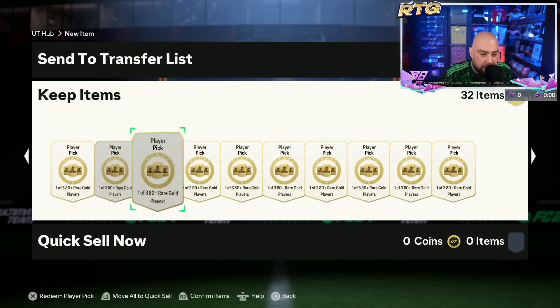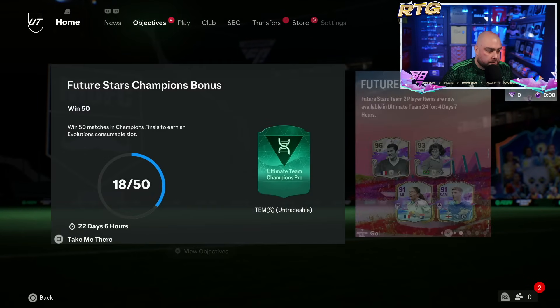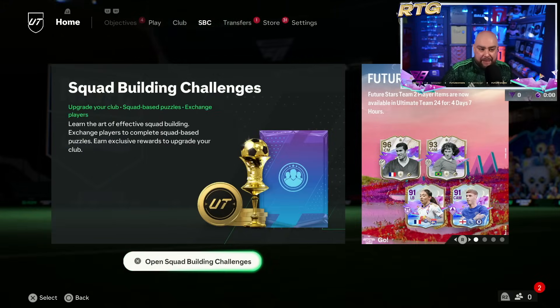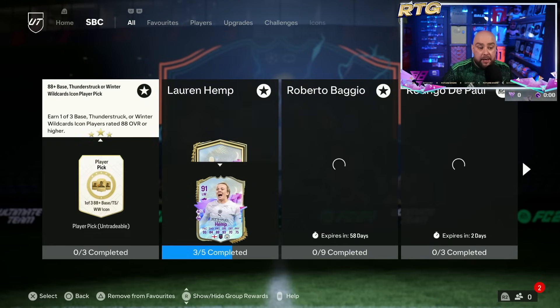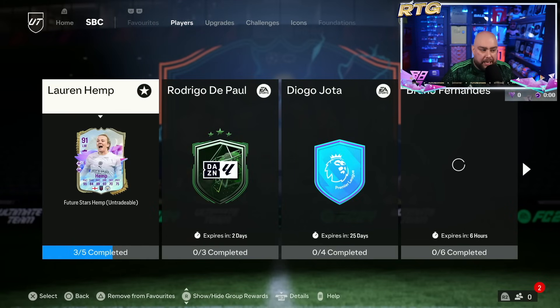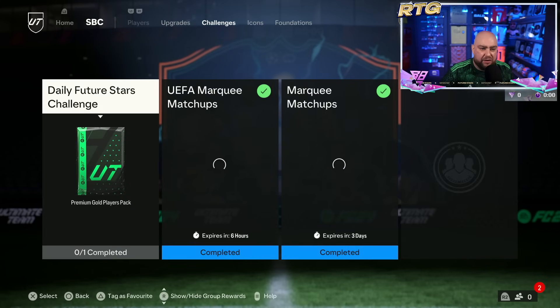I've got some player picks guys, as I promised, before they disappear out of packs. What do you guys think — is it worth doing? That's the team guys. He's not a CDM, which is probably the only position in the team that's looking like it needs doing. There's the icon player pick which we'll start playing around with today. We've done the player picks and we need to finish Lauren Hemp as well.